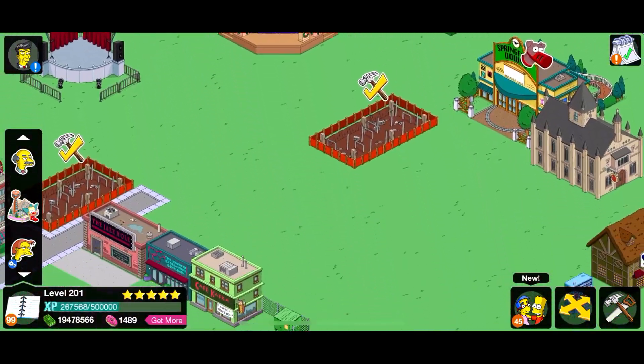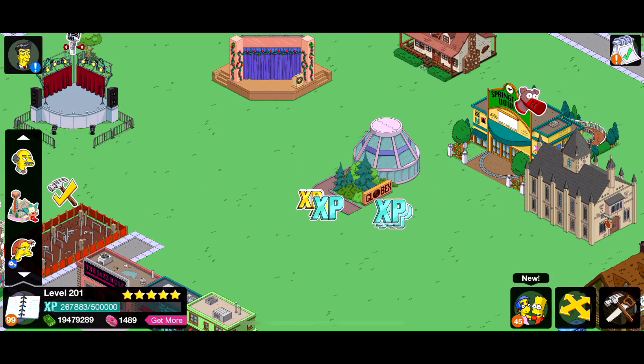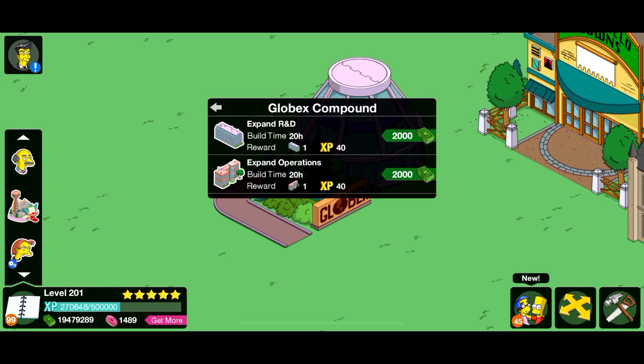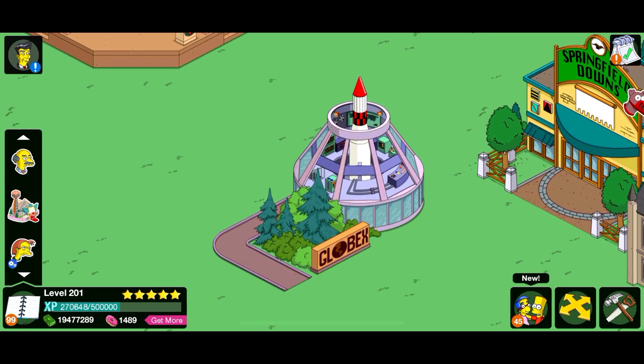Today's episode is going to be quite a quick one. We're going to take a look at one of these random buildings over here — it's Globex. Build a wing, expand R&D, expand operations... I'm not sure what that does. Whoa, are you serious? I've got missiles in my Springfield now! Oh my god!